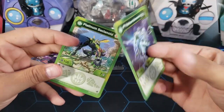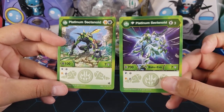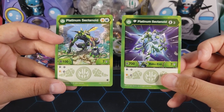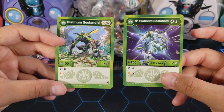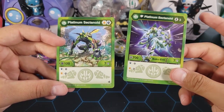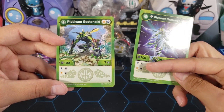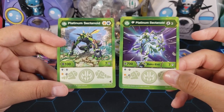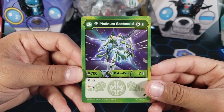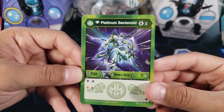Now let's take a look at the diamond evo. We got Diamond Platinum Sectanoid — it costs three energy to evo. Instead of 100B power you get 700B power, which is a really nice big boost. The seven damage stays the same, and the abilities stay the same. So this is not the best evo — the only real difference is the plus 600B permanent power boost for three energy. But it does look really cool — he's very strong, the flex bug.